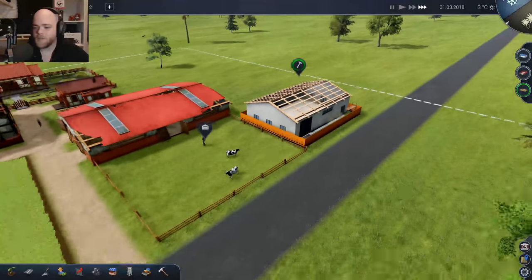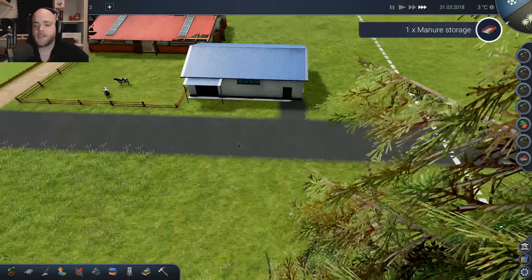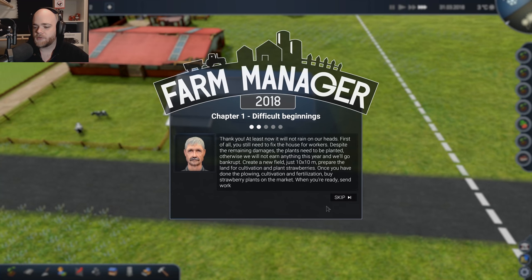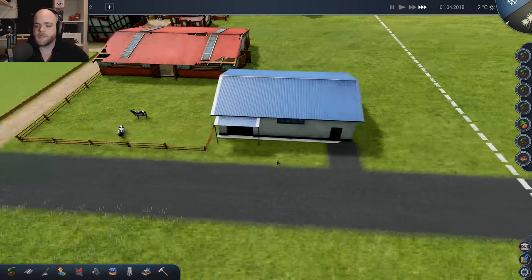I like this game already. Let's see if we can get this video to 100 likes — if we can get every video to 100 likes, I will continue playing this. Chapter 1: Difficult Beginnings is complete! 'At least now it will not rain on our heads.' New goals for Chapter 2: create a one-hectare field, plow field, cultivate field, fertilize field, buy 79 units of strawberries, plant strawberries, and fix the house for permanent employees.